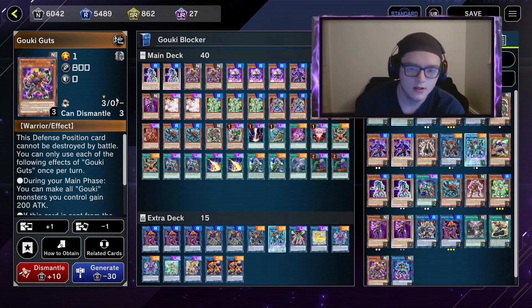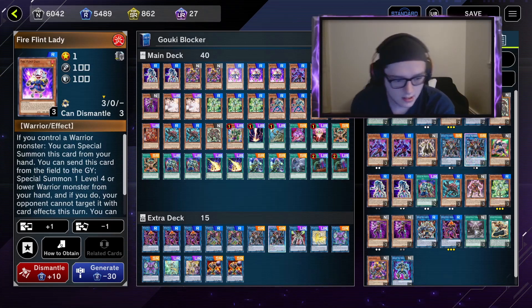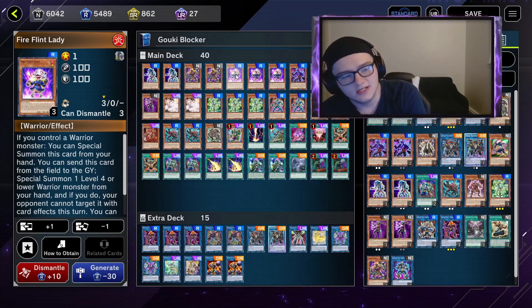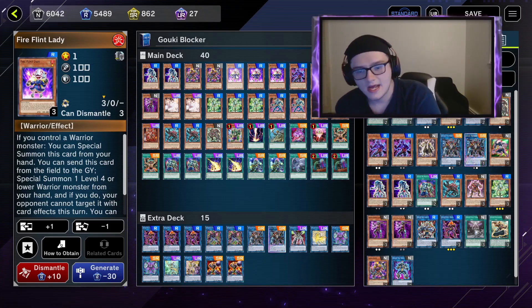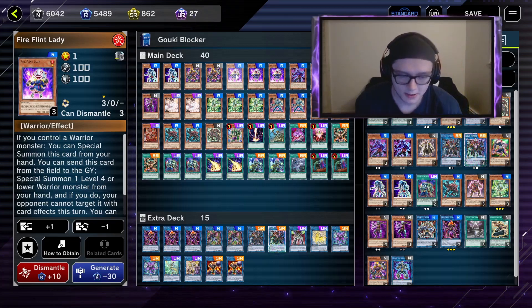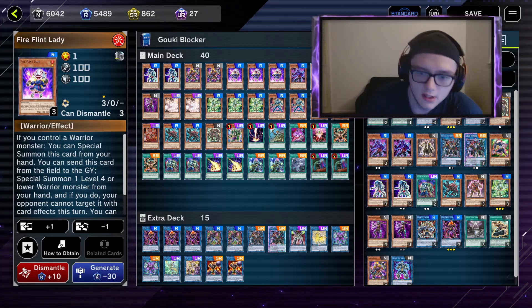Next up I play Fire Flint Lady — pretty much a vital part of the combo. There are two monsters that can do its job basically, and it's very nice: you get the perfect combo, you throw in Fire Flint Lady, it saves you extra time and you can build out an even longer board.